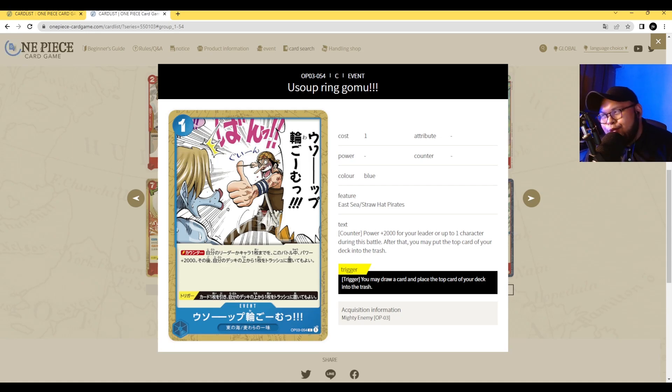Next is Usopp's Rubberpan of Doom — the greatest event card to ever exist. It's a 1 cost event card with counter. Up to one of your leader or characters gains plus 2000 power during this battle, then you may trash the top card of your deck. The trigger ability is to draw one card and trash the top card of your deck. This card could see some play. It's doing what Nami wants — trashing cards from your deck to get to that zero card count — and it's a decent 1 cost 2000 counter. I wouldn't be surprised if there are some copies in Nami decks.